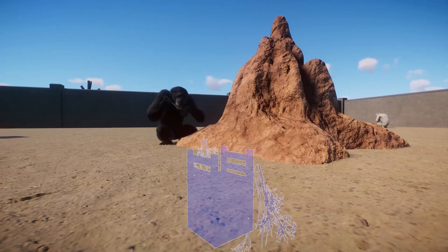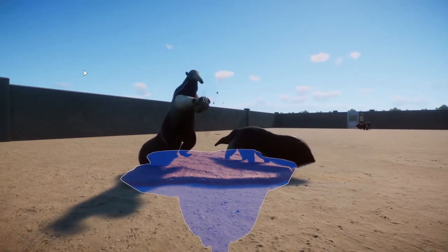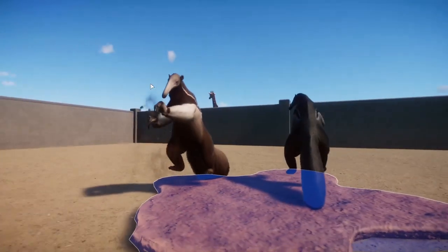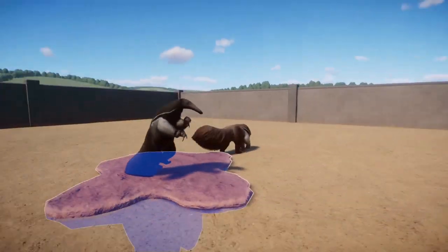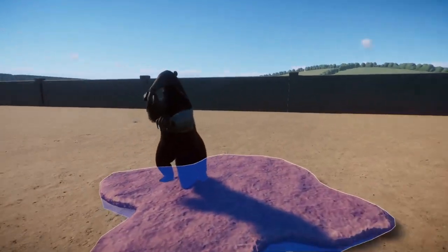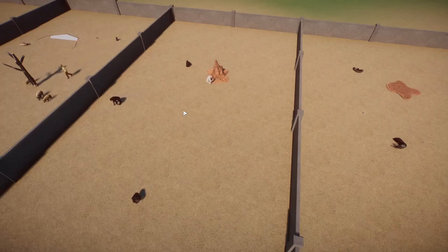Obviously it's going to be pretty difficult to line up the animations because a lot of these items can be approached from different angles, from multiple sides. So to incorporate that into your build can be tough, and you also need to make sure that your build does not interfere with the accessibility — but it is possible to make custom feeders with the animals actually using it, and that is freaking incredible.